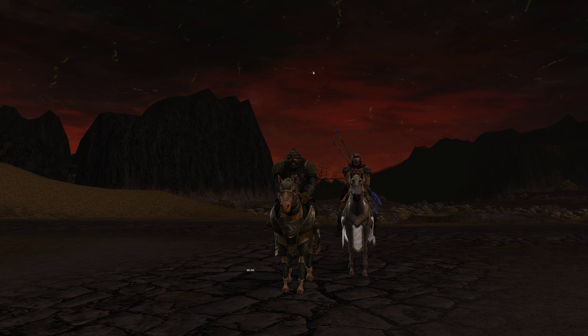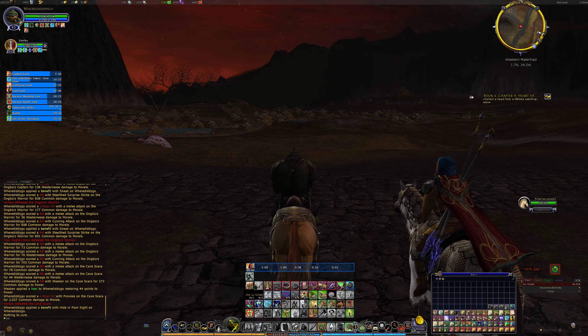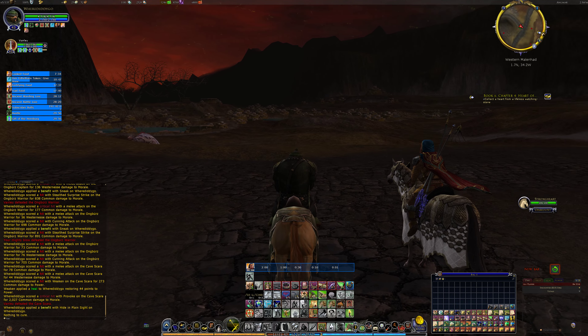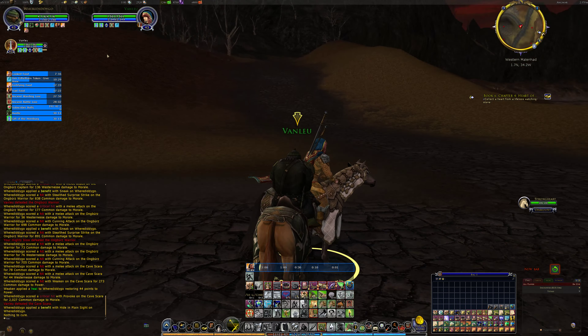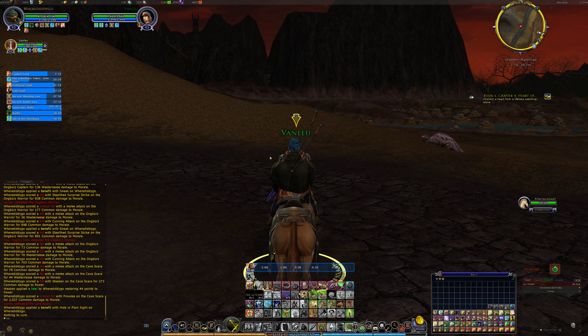Hello everyone, greetings from the dynamic duo. We have to get through this swamp area which is covered with enemies. If we try and go straight towards the objectives it will take us straight through buildings full of goblins. What we have to do is avoid that area to the left by going around it. To the right there are a lot more creatures.